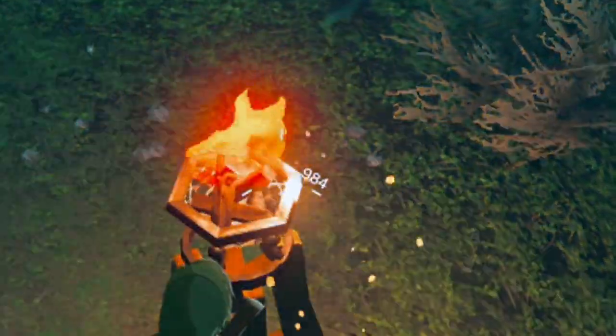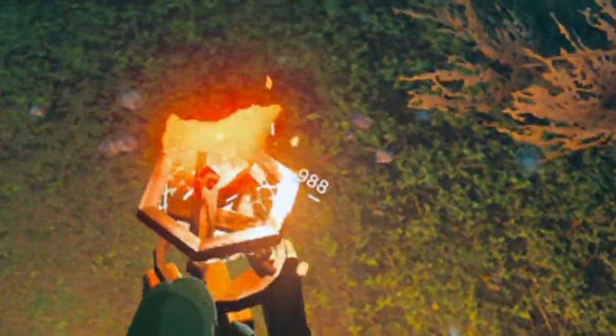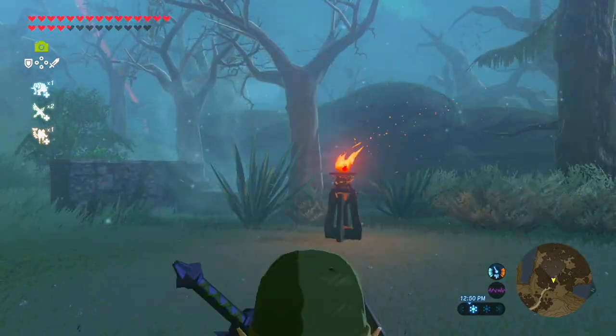You may notice the animation looks like Link is aiming too high, even though it feels like you're doing what you're supposed to do to aim straight at the torch. That's okay, that's what you want. As long as your crosshair is on the torch, your arrows will always hit it. So be happy, dance around, celebrate.